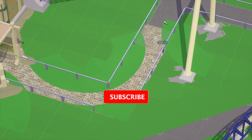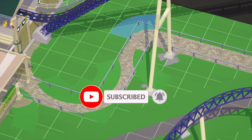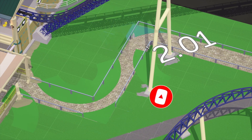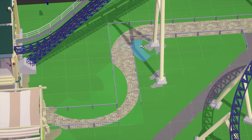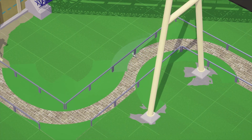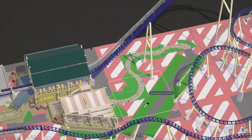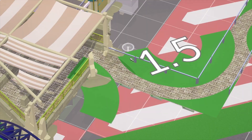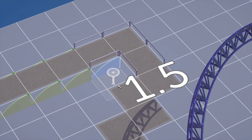Welcome back to the channel. Today I'm cracking on with my Mac hypercoaster build, and in this episode I'm focusing on the queue line — this is part one. I'm doing something a little new: trying to make the queue line look really natural and organic, like something you'd see in a real theme park, with a winding path, some curves, and a little cattle pen leading up into the station.